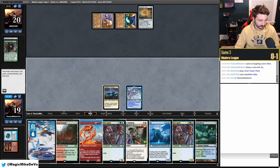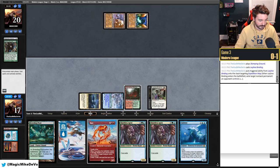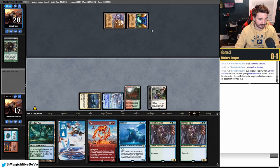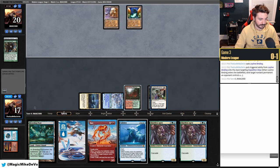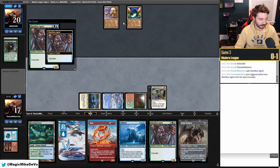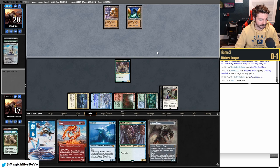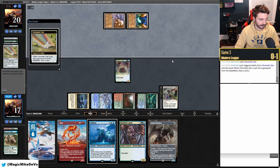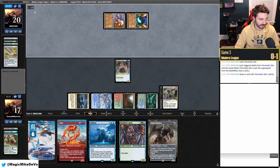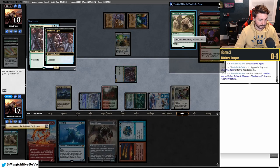We Leyline Bind their Expedition Map — feels like a waste, but we have to. We know they don't have any other lands and that Haywire Mite can kill Binding but they don't have a green source. We play Scion of Draco — it's huge. We play Shardless Agent. They're holding up Warping Wail. We see if they continue to miss land drops.